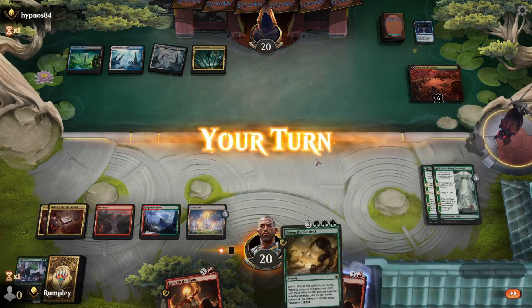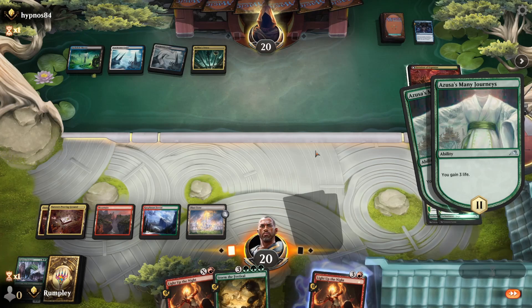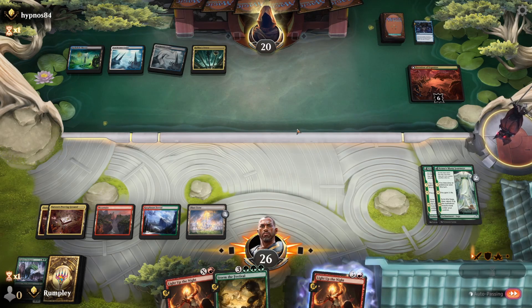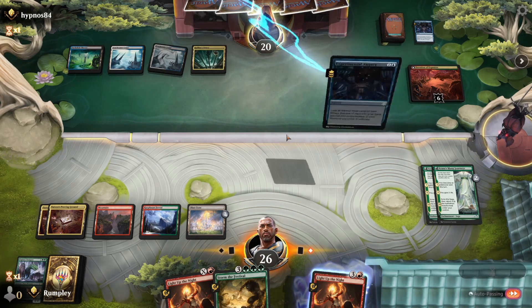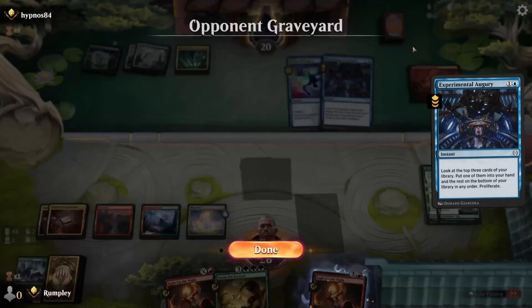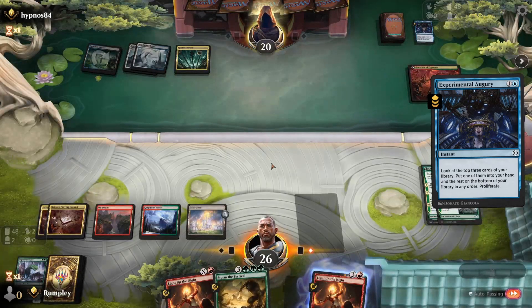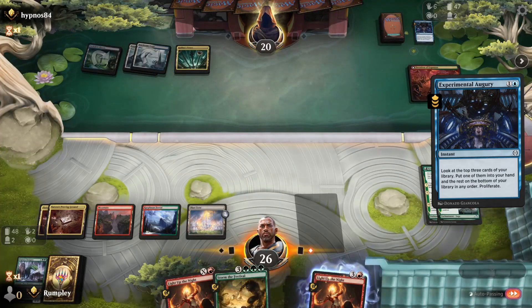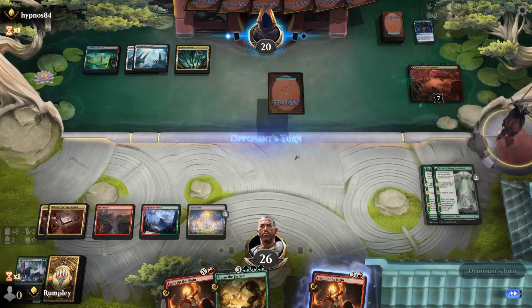Alright, go to my turn. Storm the Festival — not bad. Pass the turn. We can charge this Blast Zone up. If they ever tap out, we can resolve the Storm the Festival, which will be pretty good. Gotta be some sort of Mind Splice apparatus deck. If they want to wrath, they can flip both of these. I probably want to get this Blast Zone to four eventually if this is a Mind Splice deck. Could just be a planeswalker deck too, but I think we would have seen a walker by now.